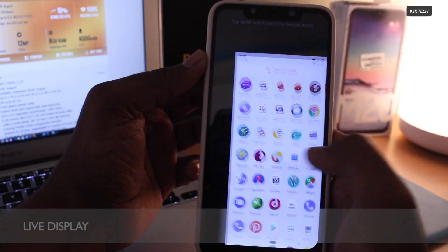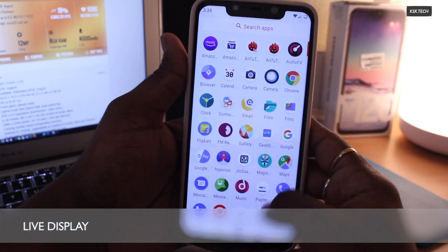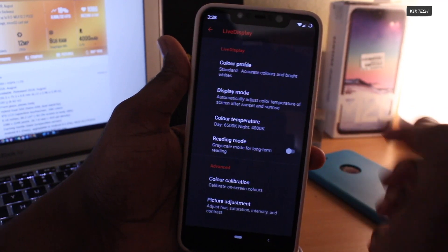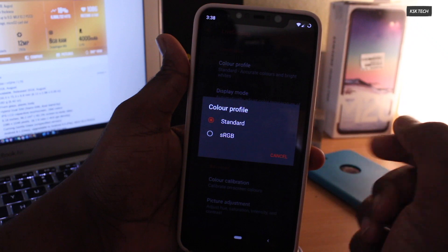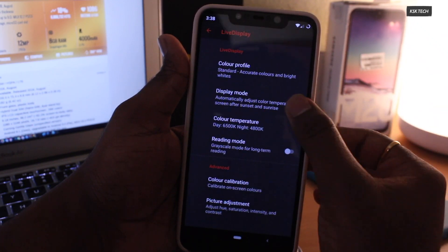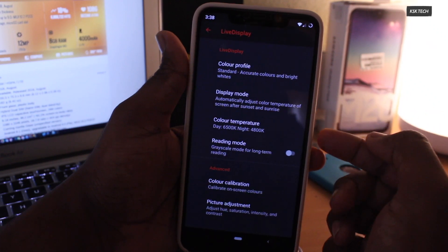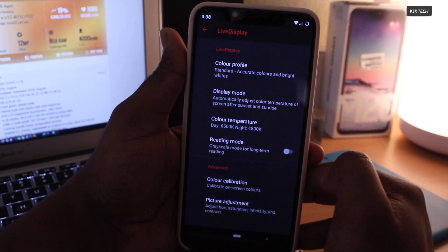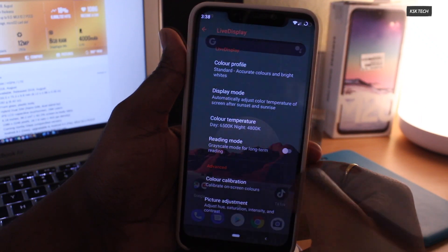Next up, Live Display. This setting allows you to change different color profiles. You can choose a standard profile or sRGB, and if the display mode is set to automatic, it will adjust the color temperature of the screen after sunset and sunrise. There is also another option called Reading Mode, which basically switches your display to black and white.